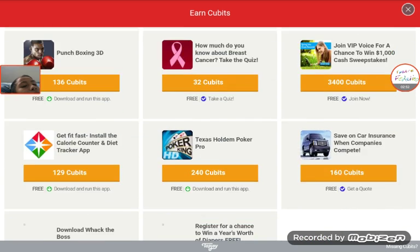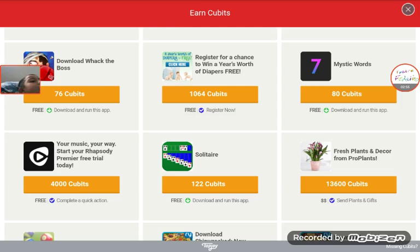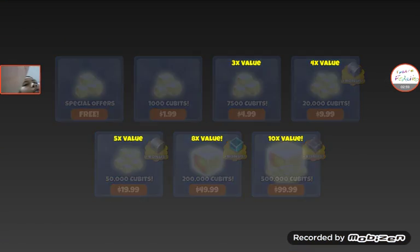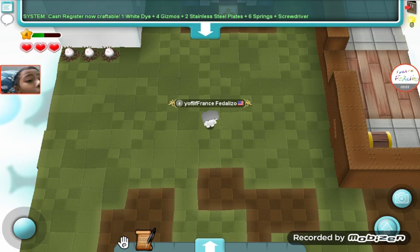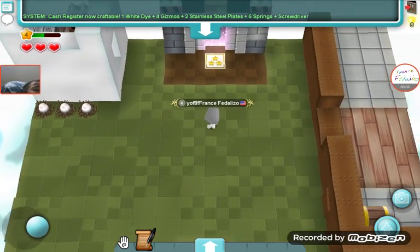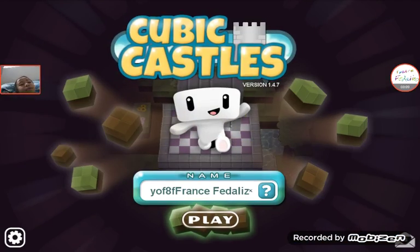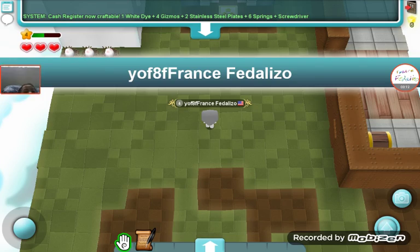Now you have to download some of this to learn how to get the yellow things guys. So that will be the end. I just bought some yellow things guys — oh come on, this always happens to me.